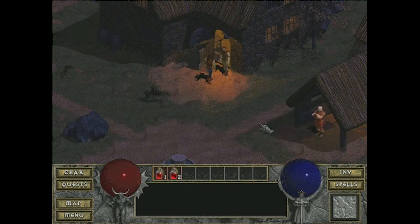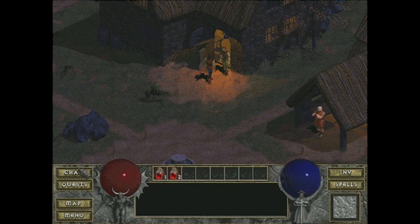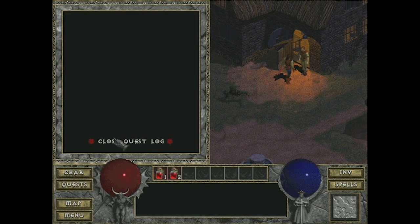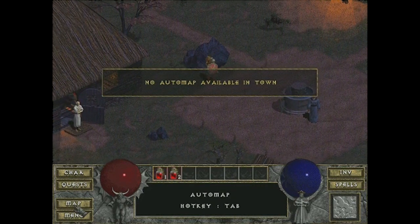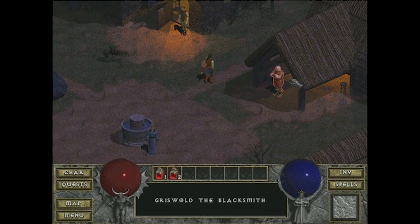There's the intro story. It's interesting — if you talk to him again you just get the same story. Here's the character screen, and there I am, Jay the Bald. The backstory for this game is basically like there's an evil church at the edge of town, and in it are just levels and levels of monsters and demons and stuff. I'm checking out all the controls here for a second.